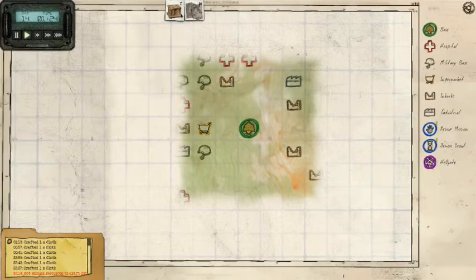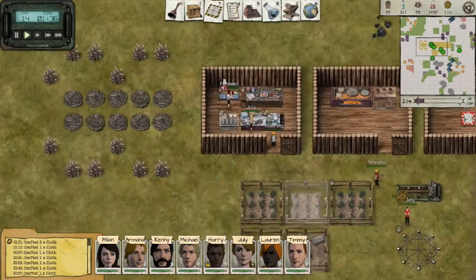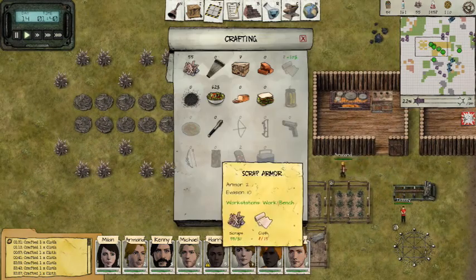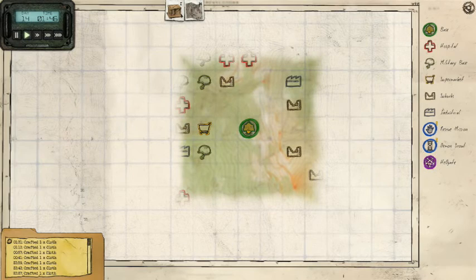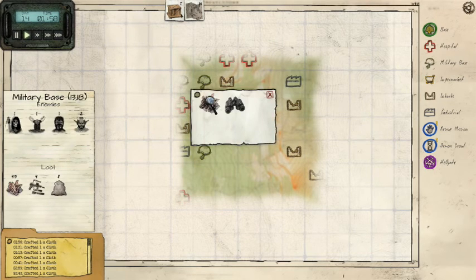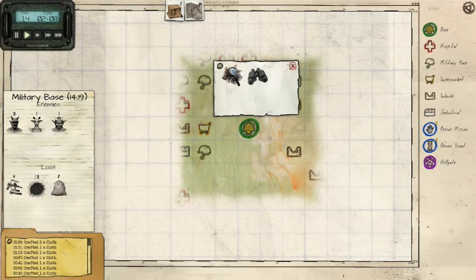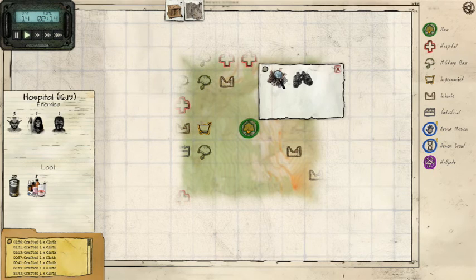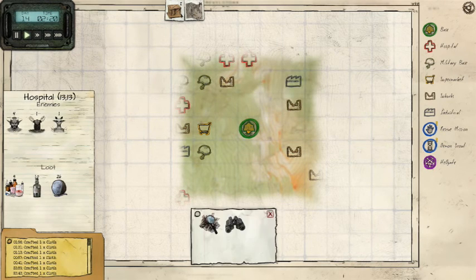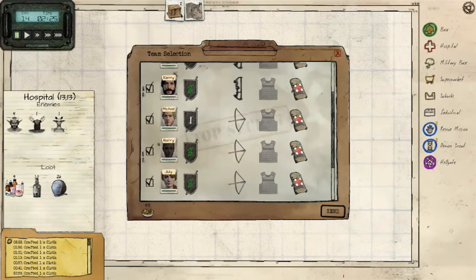We do need alcohol. Let's see — let's look for alcohol, that's the next thing we want. Where is some alcohol? Our people want to get drunk? Ten — oh, that's an easy one. And we get some medicine there too.